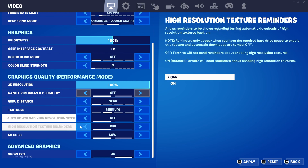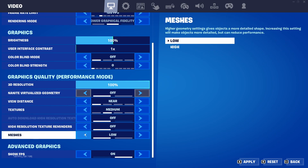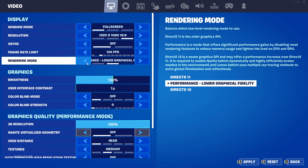High resolution textures — keep these off. They're not going to help you and they're not going to do anything, so just keep them off. And meshes, keep them low. These are the best possible settings for mid-end PCs on performance mode.